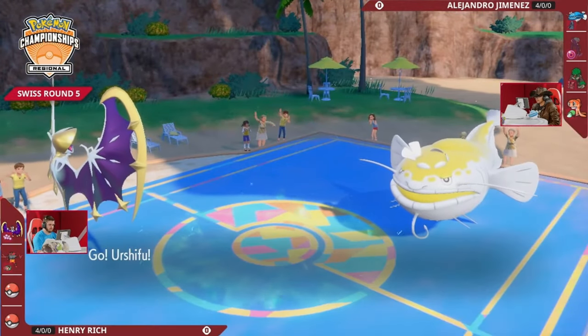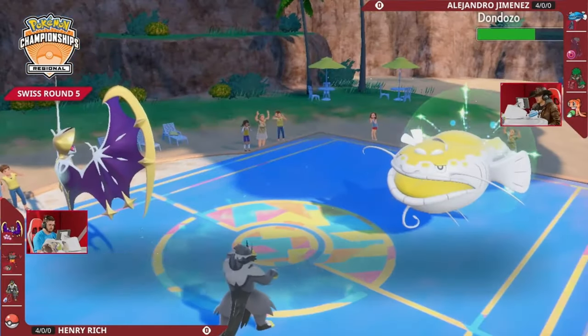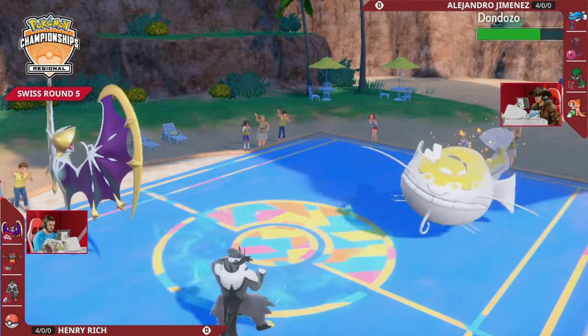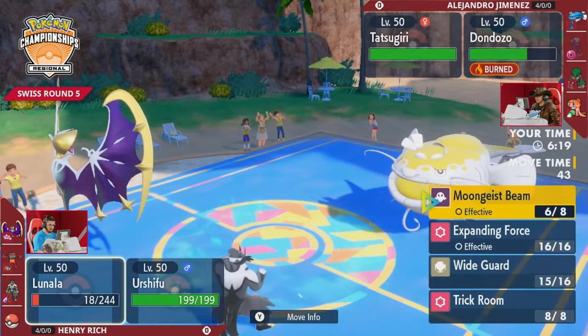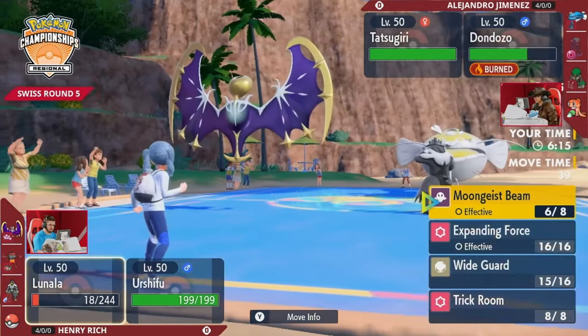Order Up is undone, making sure Dondozo does not slowly get a chance to boost back up. Grassy Terrain is the only reason Lunala is still on the field - the Rillaboom from the other side helping to keep both Lunala and Incineroar a little bit more healthy. This is looking more and more bleak for Alejandro as Dondozo is going to be doing so little damage and now has to fight up against Urshifu on the other side.